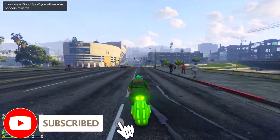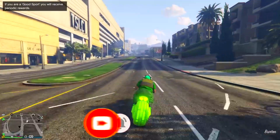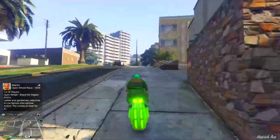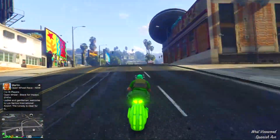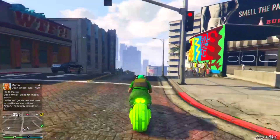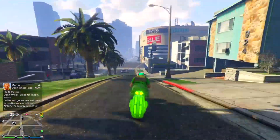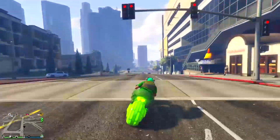Hello guys, welcome back to the YouTube channel. In today's video we're going to do another outfit glitch - specifically how to transfer the duffel bag onto any outfit of your choosing. To start off, you're going to need a character that already has the duffel bag. Get the duffel bag using the director mode glitch; there's a video on my channel on how to do that.